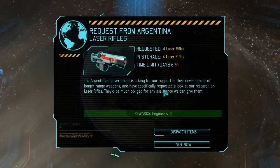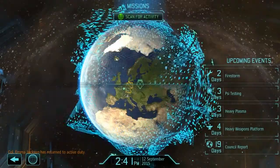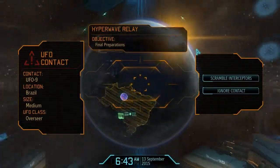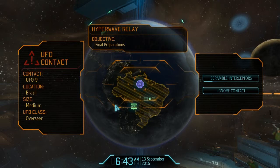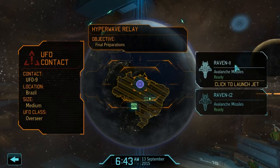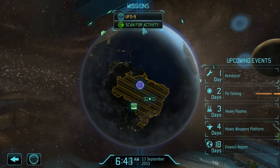Also the Firestorm is almost completed, but it looks like Argentina wants our laser weaponry, which I think we can probably just do. The thing is we have plasma weaponry now so we don't really need them. They're willing to give us engineers for it, so I think I will go ahead and just dispatch them. And here is the overseer - I'm going to probably ignore him because I don't have the Firestorm. These guys just have basic weaponry, so I think I'm just going to avoid them.